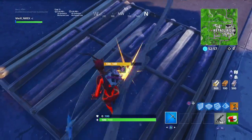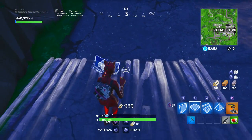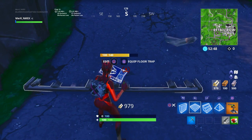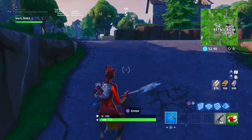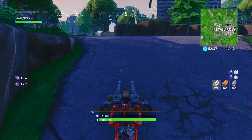All you guys are going to need in order to do this glitch is some materials as well as a turret. You're going to go right here in Retail Row — this area where the street kind of goes up at an angle. You're going to want to place down a flat platform or a floor, and then on top of that place down the turret, then move the turret a little bit along and you will see that it will actually place right there on the floor.